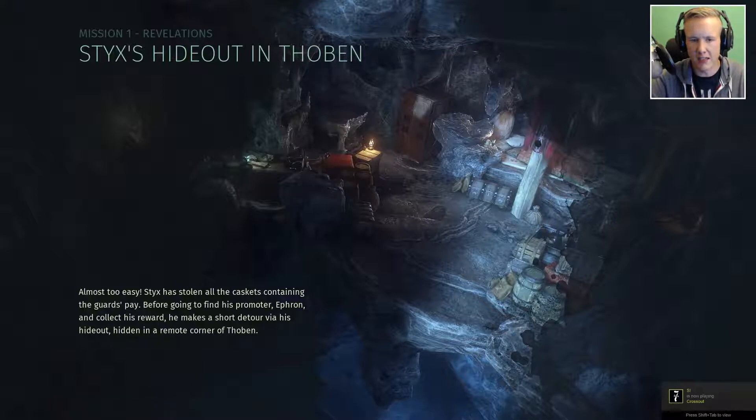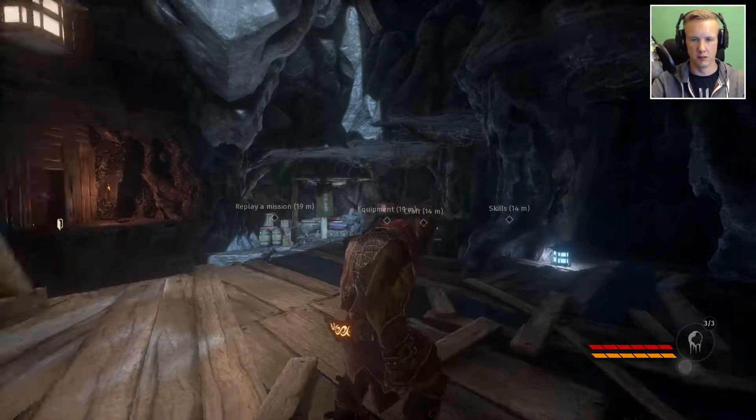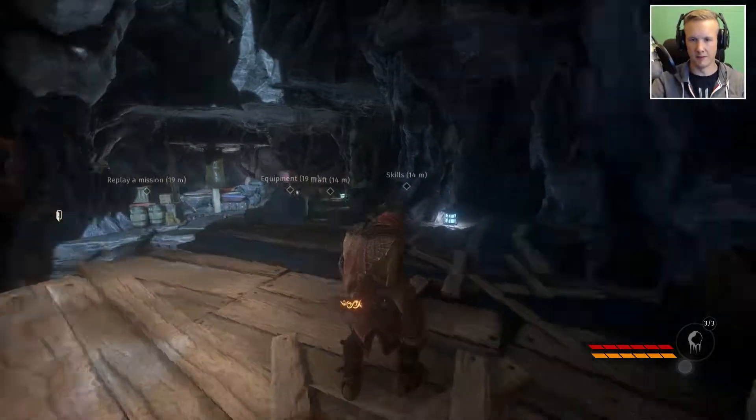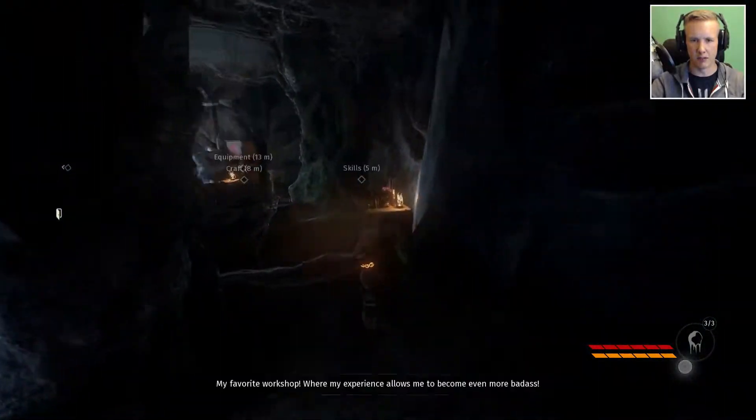Styx has stolen all the caskets containing the guards' pay. Before going to find his promoter Efron and collect his reward, he makes a short detour via his hideout, hidden in a remote corner of Thoban. I'm pressing my mouse button but I guess that's not the key I'm looking for. Okay, insert. That works. So here we are.